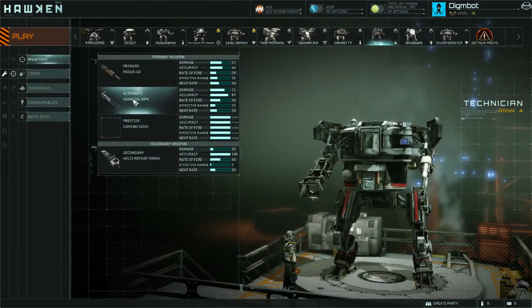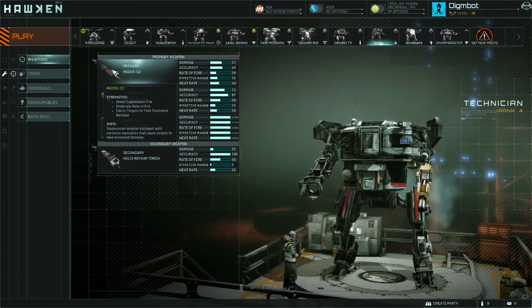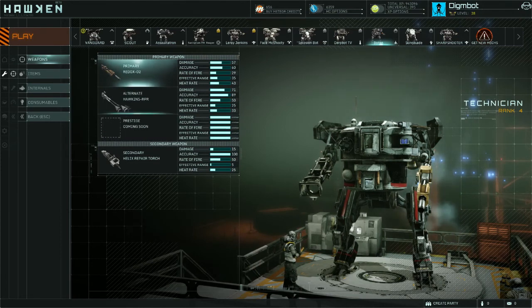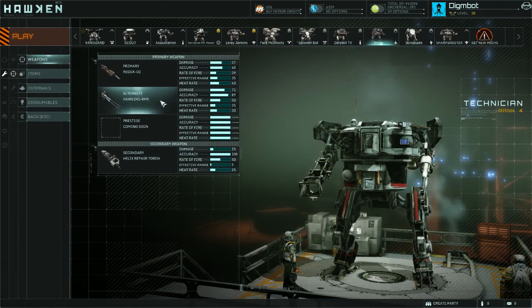As you can see here with our weapons loadout, I have my primary. We have the Redox O2, which is available now. This is an okay weapon. If you are starting out with Technician, you can definitely take this. I do recommend getting the Hawken RPR when you have a chance. It does a little bit more damage, has a lot better accuracy. The rate of fire is a little less, but it generates less heat. The effective range is a little shorter, but this allows you to put a lot more damage downrange on target.